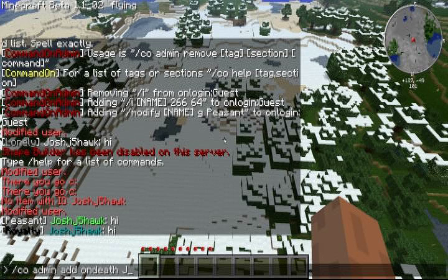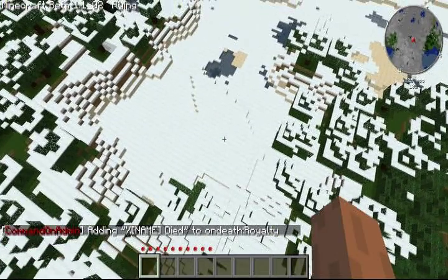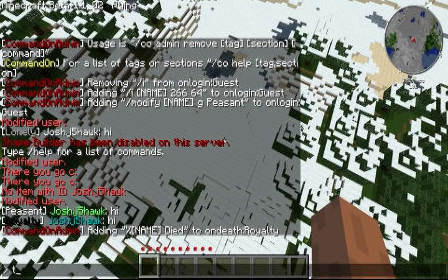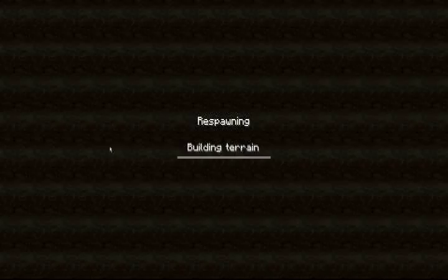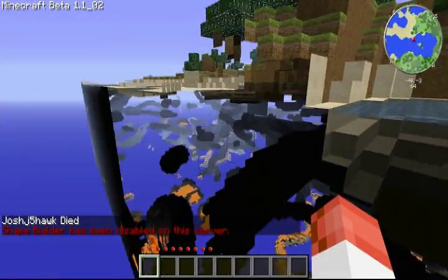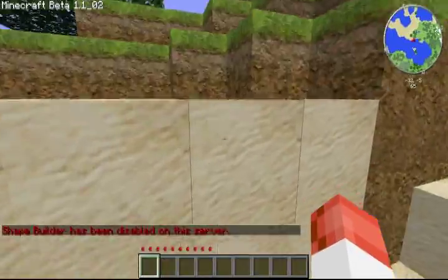Looks like I need to actually use my group, royalty. We've got to do percent name, died. I'm going to fall to my death — and there we go. As you can see, it says I died. My spawn is in water and I'm not liking the slow load time.